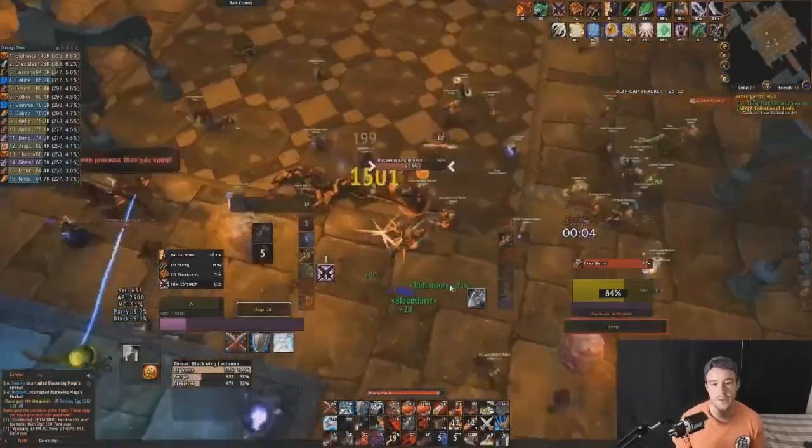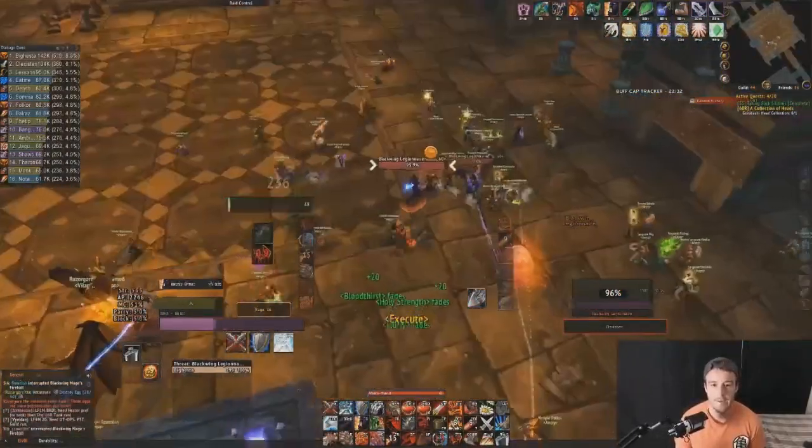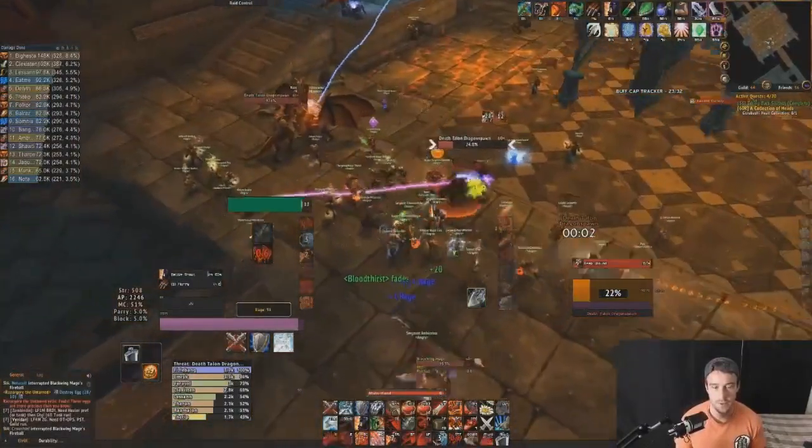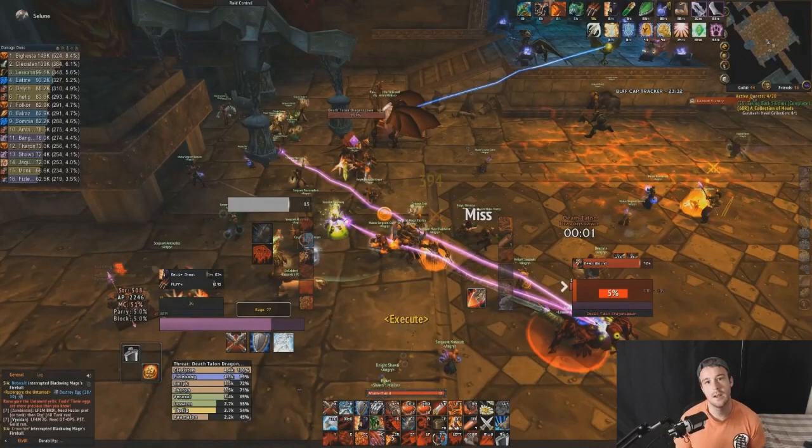Now let's walk through the fight. The Razorgore fight starts with an add phase where someone needs to go around and destroy the eggs - lots of adds come out and you need to kill them. This is a fun phase, but unfortunately the damage you do against the adds does not count toward your Razorgore parse. Your parsable window on Razorgore starts when the boss fight starts - all damage done against the adds beforehand does not matter.